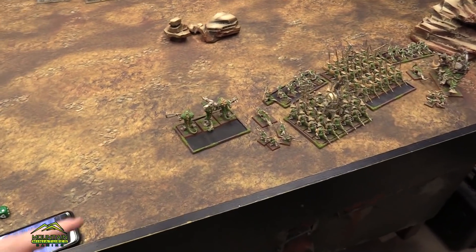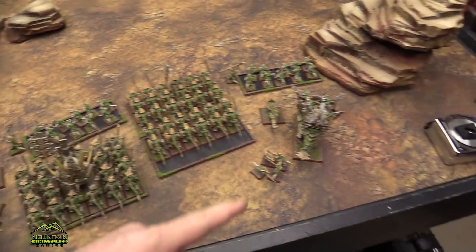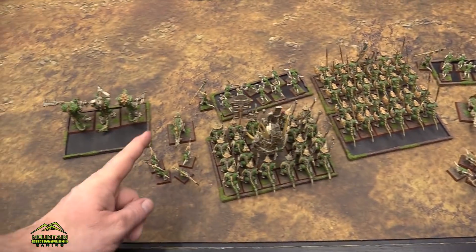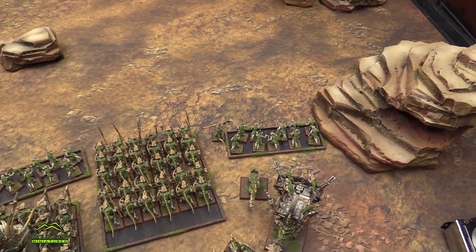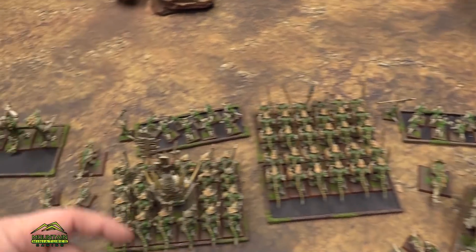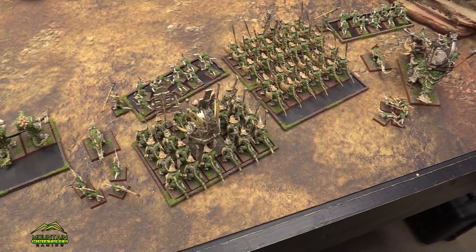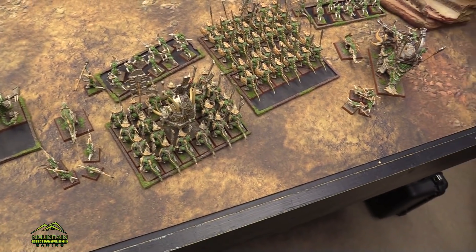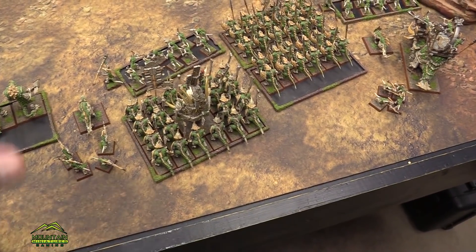Let's go over my Lizardmen real quick: we have three Kroxigor, Temple Guard, my Saurus Warriors, Skinks, Ancient Stegadon, two Salamanders, and two Skink Priests with the Cube of Darkness, the Dispel Scroll, my standard Slann with a bunch of level one spells, three Dice Channel, reroll the first failed miscast, and so on.